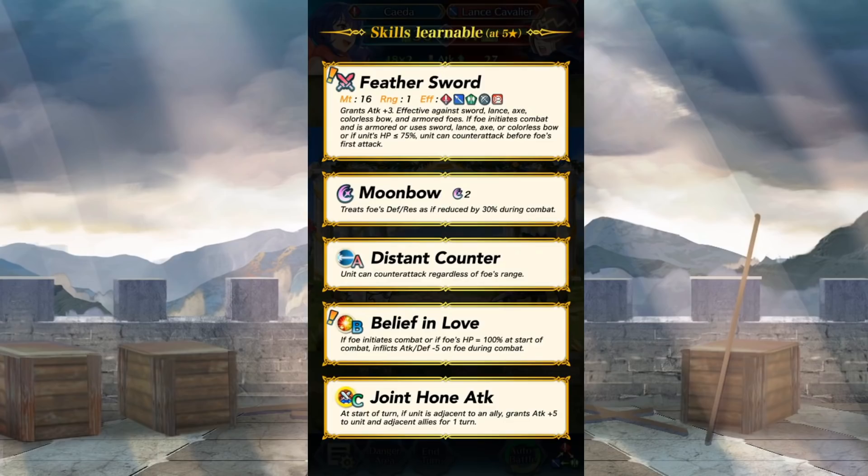They're using it on a lance cavalier here — that poor lance cavalier's getting destroyed today. She has Distant Counter in her A skill slot, and Belief in Love, a new B skill: if the foe initiates combat or the foe's HP equals 100% at the start of combat, it inflicts attack and defense minus 5 on the foe during combat. Add that with her weapon and things are just gonna go crazy. This is actually scary stuff, holy crap. Joint Drive Attack in the C slot adds a little more attack buff. This is probably the most monstrous unit I've seen added to the game lately. Terrifying. Absolutely scary.